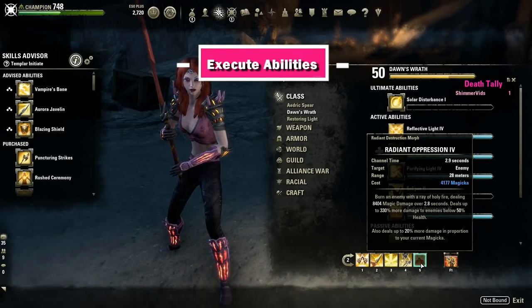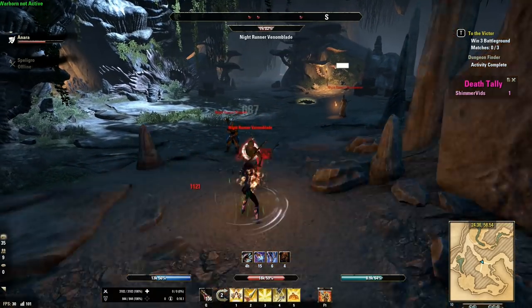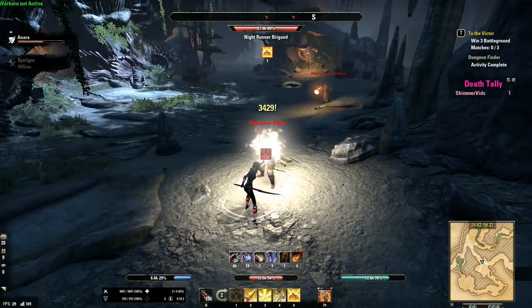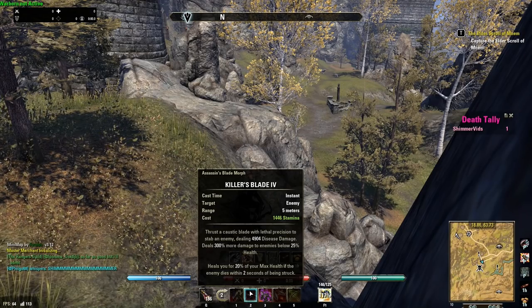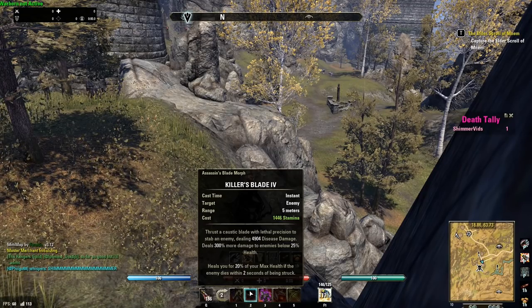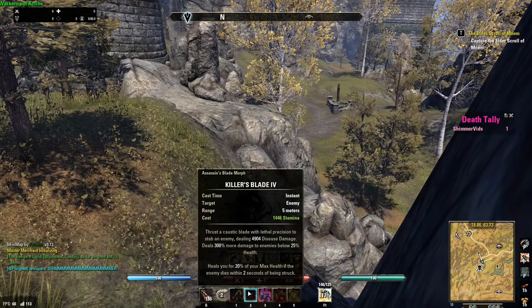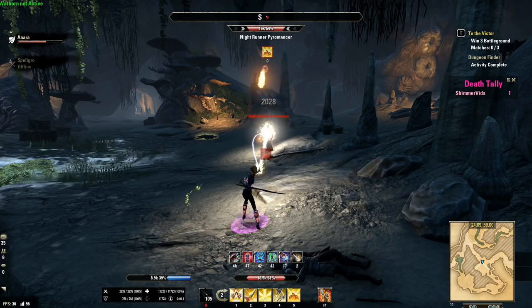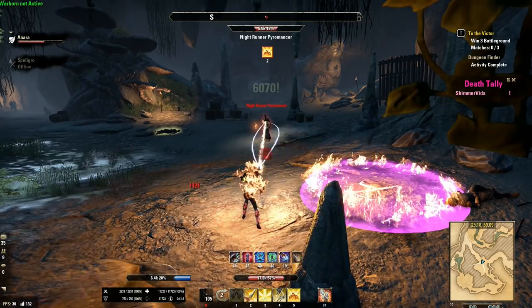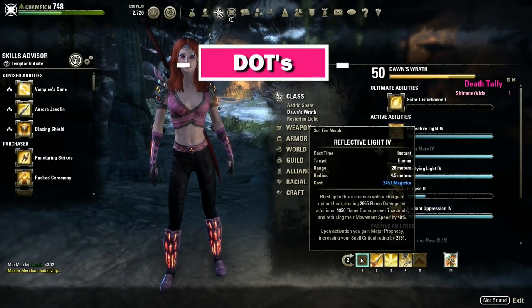Next, execute abilities. These are abilities that will deal more damage to an enemy when it's at or below a certain percentage of health — you use these when the enemy is almost dead. For example, a Nightblade's Assassin's Blade or Killer's Blade deals 300% more damage to targets at or below 25% health. Don't use these abilities until the enemy is in execute range, as you will likely have more powerful skills you can cast until then.